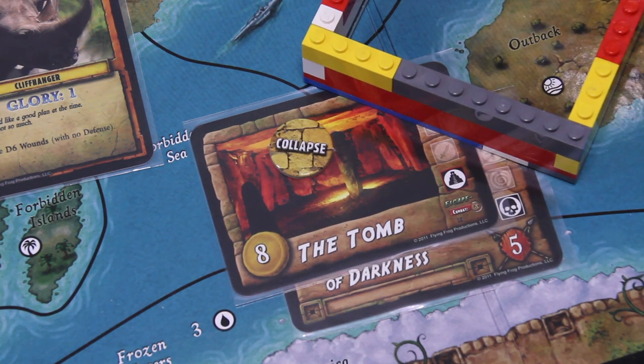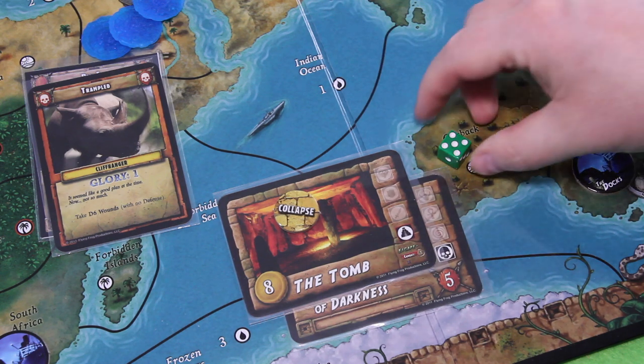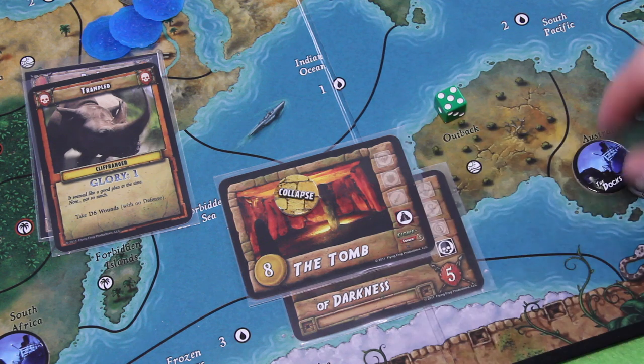Right now that's a 1, and if it shows a 1, the temple collapses — which could actually help us because we've taken at least some fortune out of it. And you know how well I'm rolling — it's a 5. Unfortunately the temple is not going to collapse. But I think that's still OK. And this was the end of our round.